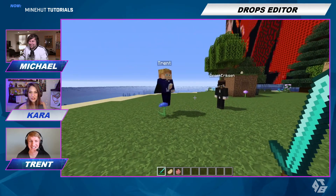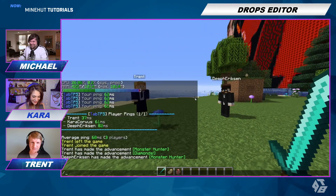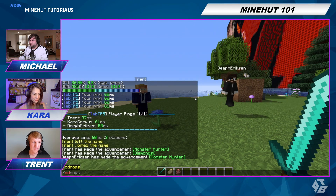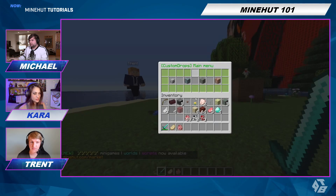All hail Kara! Well, let me show you how to do this thing that you want! So first you download the Custom Drops Editor plugin and then go into your Minehut server through slash cdrops and we're going to edit some things.